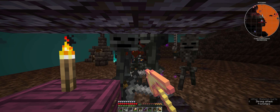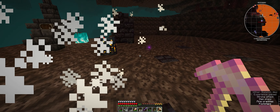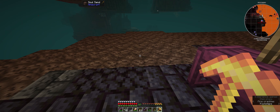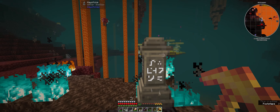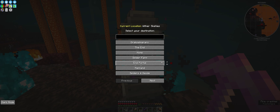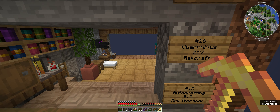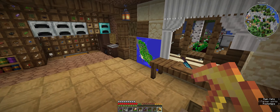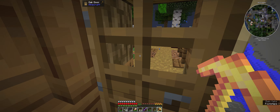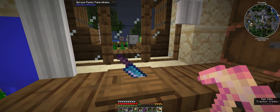Because once I've got enough of these, I should - all goes well - be able to start killing some withers. I've got access to the end now, and I should be able to start farming withers. If I can get nether stars, I can then grow some mystical agriculture nether star seeds, which opens up all sorts of possibilities.